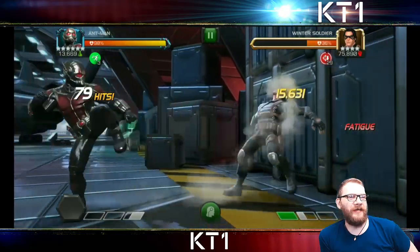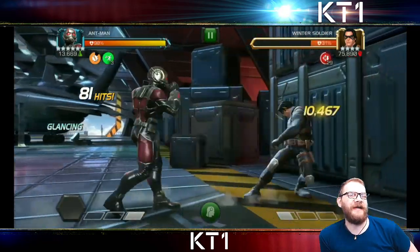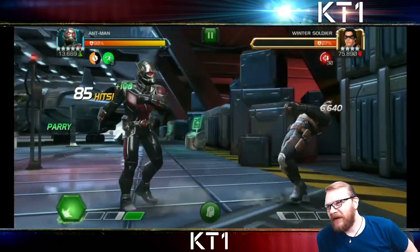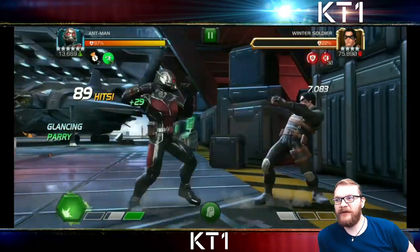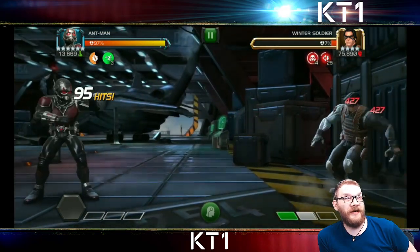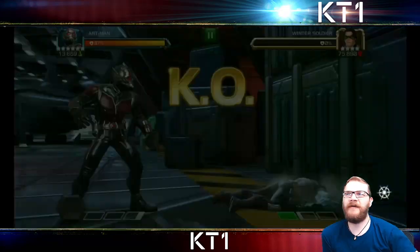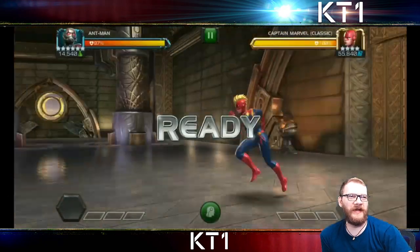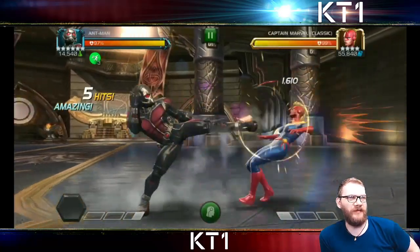Here we can see Winter Soldier already getting clipped for like 15k medium crits, which isn't bad at all. Obviously there are champions who can do this fight quicker, but a 500k health pool isn't necessarily the place for this guy to shine. On top of that, he's getting a buff, so you can see how he looks after his September buff. That was the Winter Soldier fight — clipped with class disadvantage as well.